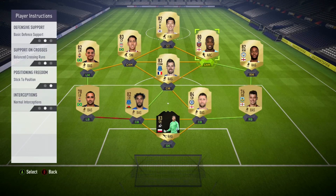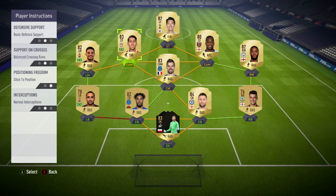On your CAMs, it's really what you like. I'm keeping them completely default. They do a fine job. If you leave them basic, they get up and down with their high-high. Balance crossing runs - one tends to go in the box and one sits on the edge. They work together well. That's all you're going to want for them.